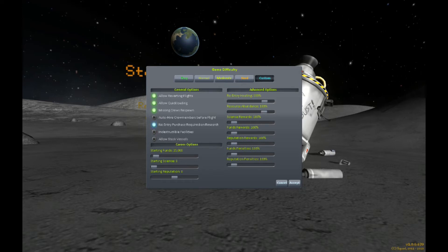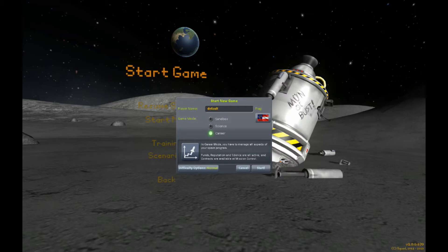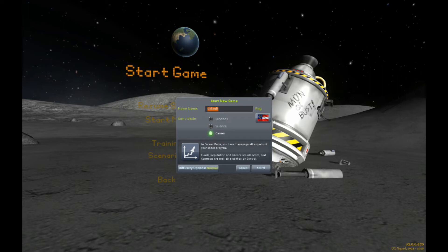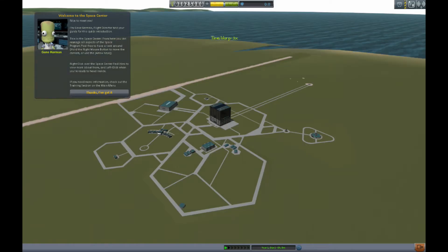We're going with the normal options. I accidentally left 'missing crew member respawn' on — I wanted permadeath and forgot to turn it off, so I'll have to go back and fix that. This is all post commentary because the first couple of episodes are going to be fairly quick. The first couple rockets and science and stuff like that isn't very exciting, but the later stuff will be. We're going to name this save 'YouTube' because it's going on YouTube.